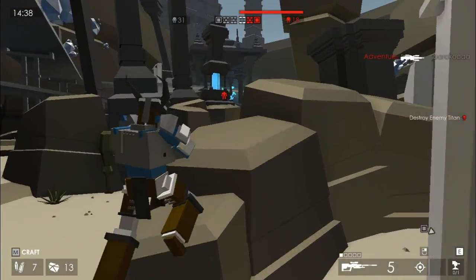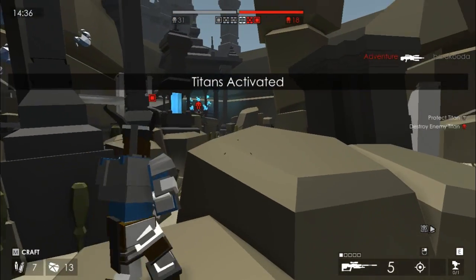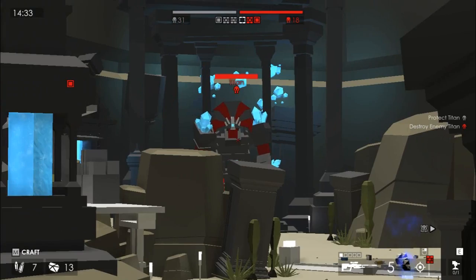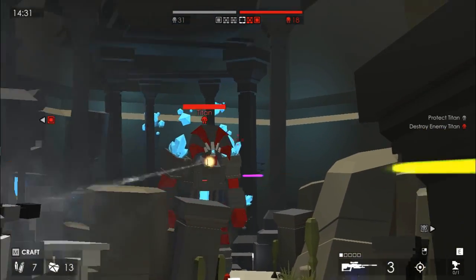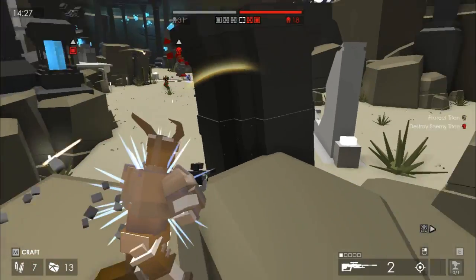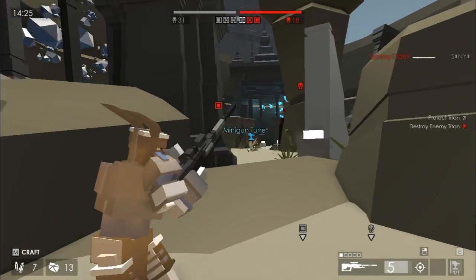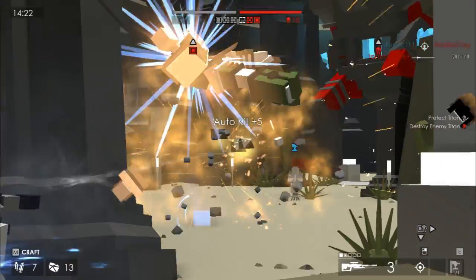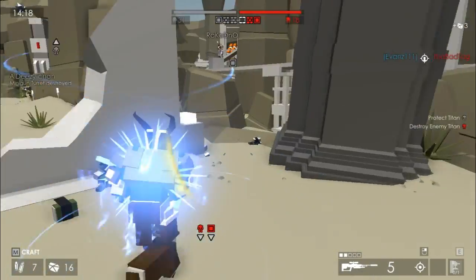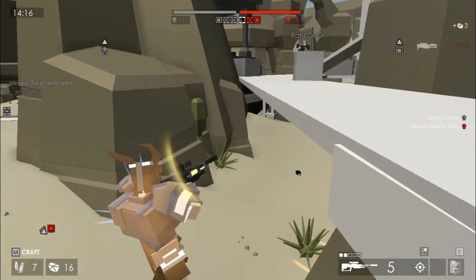I might try and utilize my sniper a bit more because I think the enemy is waiting at a long distance. Titans are activated, so the creep phase is over, and now it's another push to their base. I will try and get a few shots off on their titan to instantly make it a little bit weaker. The sniper does have quite a high wind-down time, so you can't just spam shots.